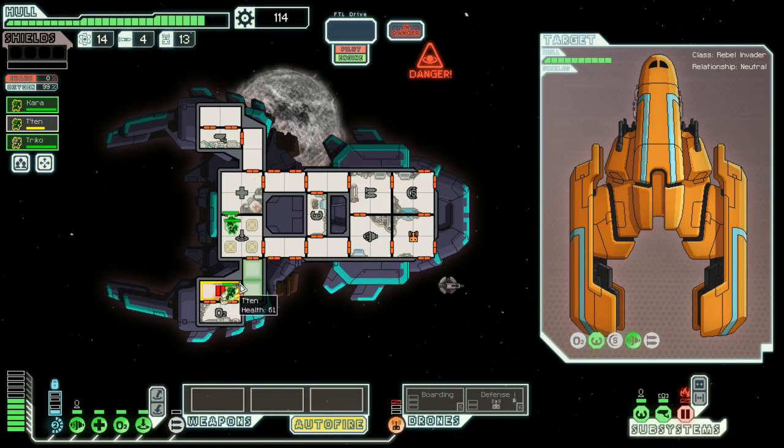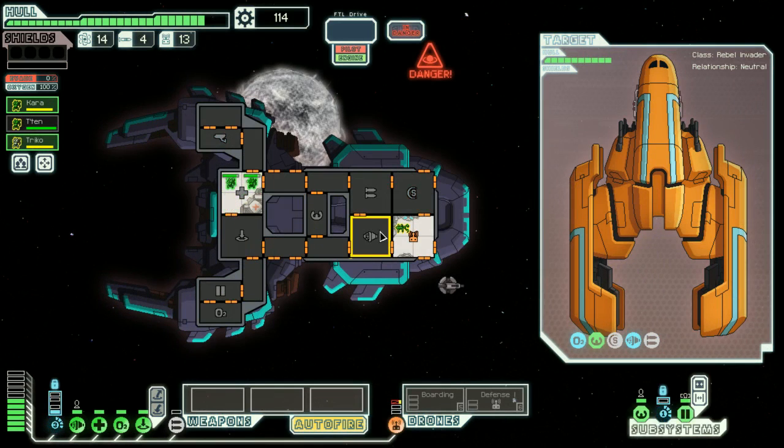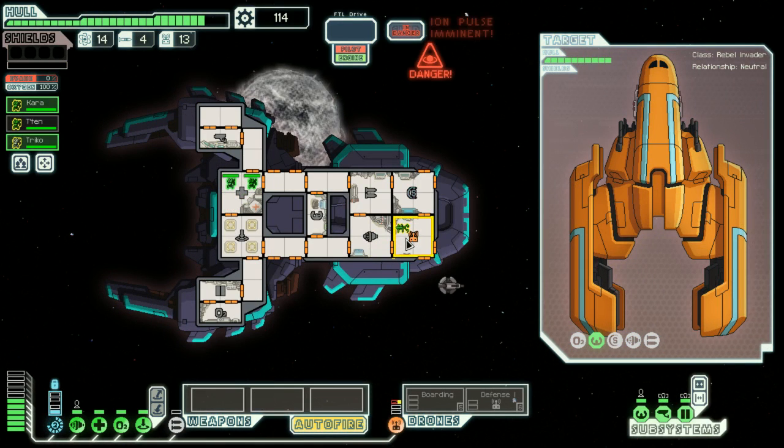Just put out the fire already. Why is it so hard? Two people putting out one fire — this should be super easy. One fire in the dorm room, my only weakness. Well, that was a wee bit more difficult than anticipated. I also have to heal my boarding drone. You two have got to go heal because you took some damage there. Heal and help — that's the motto of this ship. Except not at all, in any way.